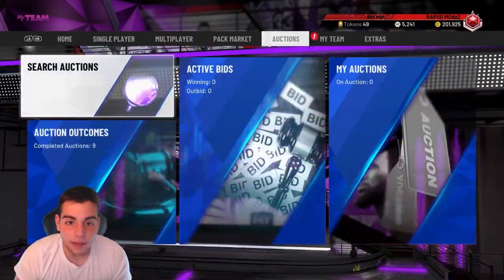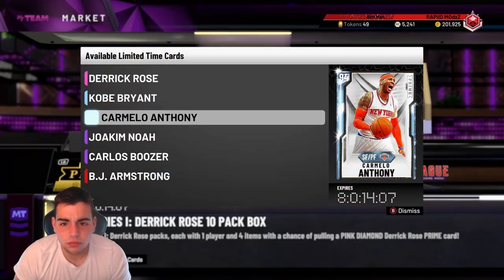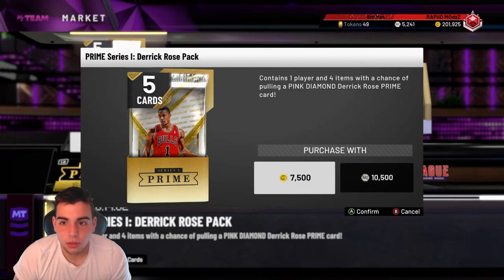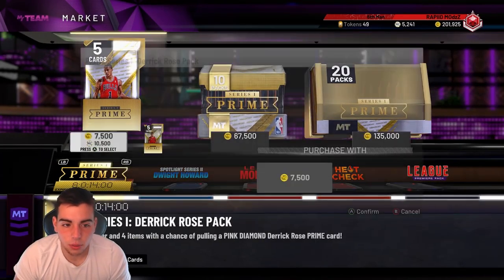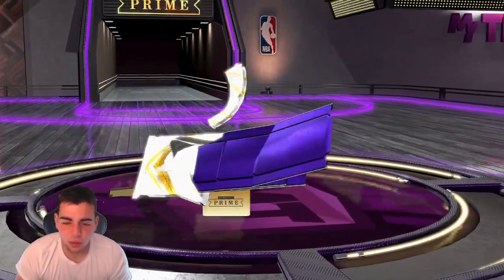We got packs in the game, we're gonna have a market video today. These are crazy packs right now — we got a Diamond Joakim Noah. Let's pull one pack, let's see what we get out of one of these packs before we end the video.